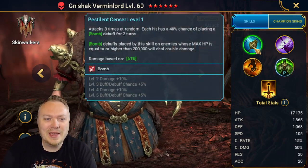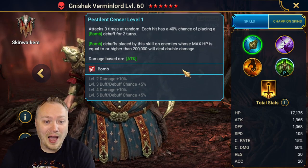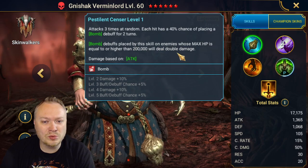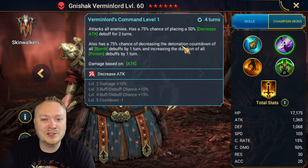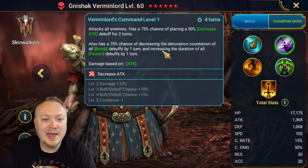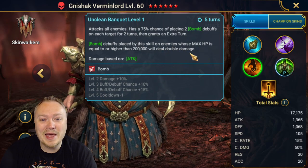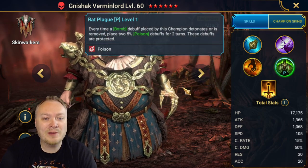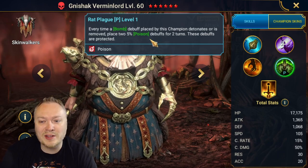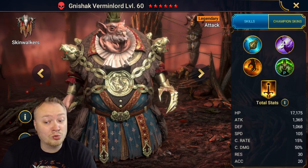If you don't know his kit: he has a triple hitter on his A1, and each hit has a 40% chance of placing bombs. Bomb debuffs placed by the skill on enemies whose max HP is higher than 200,000 will deal double damage — so basically bosses. A2 has decrease attack, a chance of decreasing the detonation countdown of all bomb debuffs, and increasing the duration of all poison debuffs. Then AOE bombs on A3, also dealing double damage. On his passive, every time a bomb debuff placed by this champion detonates or is removed, it gets replaced with two protected poison debuffs. Decent stats and an attack aura in all battles. This guy seems great.